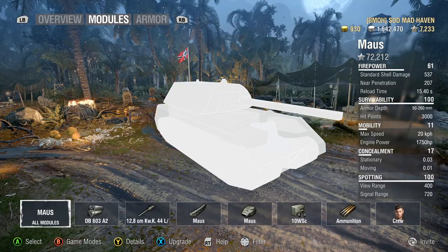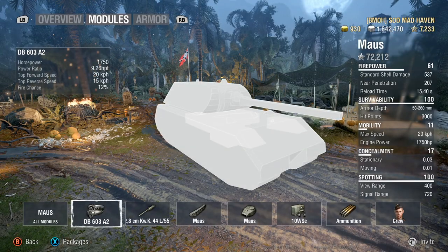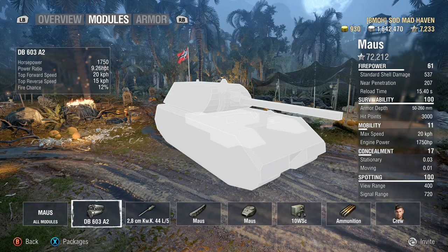Let's go ahead and take a look at the engine: 1,750 overall horsepower. Your power to weight — this thing weighs a lot. It is a beast. 9.26 horsepower per ton. The top speed is 20, reverse is 15, and there's a 12% fire chance.